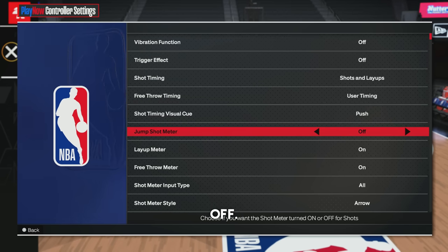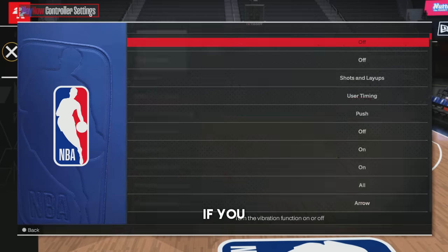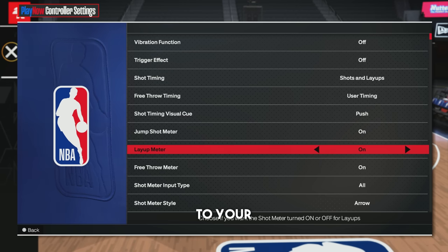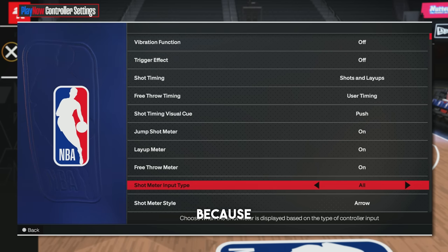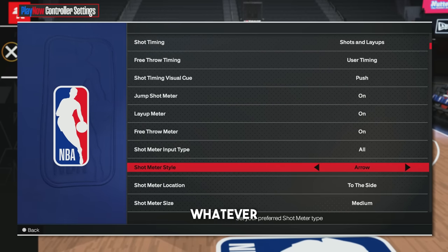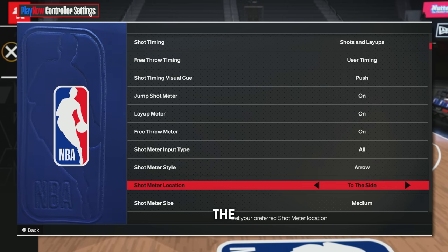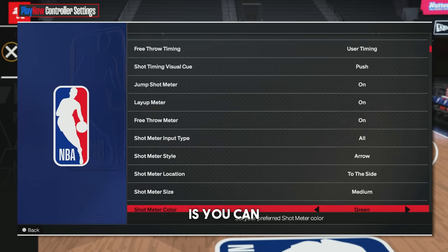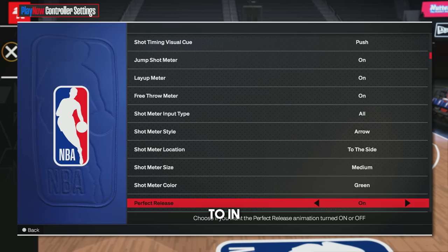For the jump shot meter, turn this off if you are playing MyPark and you're used to your jump shot — you get a 20% boost to your green window if you have it off. If you have it on, you get to see where to release the shot but you don't get as big of a boost. For the layup meter, I suggest leaving this on, since every single layup has vastly different timing. Shot meter input type — put this on all. Shot meter style — put this on whatever you prefer; I really like Arrow this year. For shot meter location, I like it to the side, but this year you can change it to wherever you want — to your feet, to your side, above your head. You can also change the size of your meter to medium, large, or small, and change the color of your shot meter like in past 2Ks.